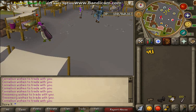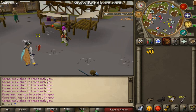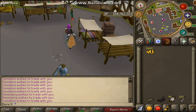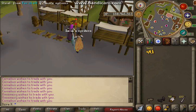And if that goes out, there's one up there — you just stay here and keep doing it. Then what you do at 35 is you do the fruit stall, which is right there, and you just steal from this all the way up until level 50.